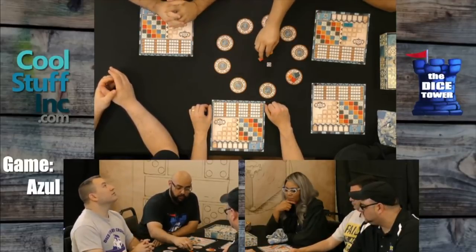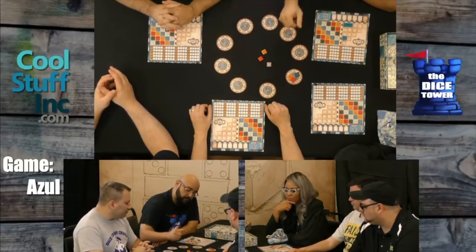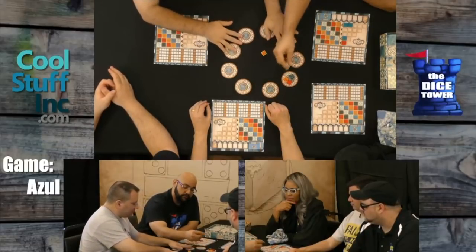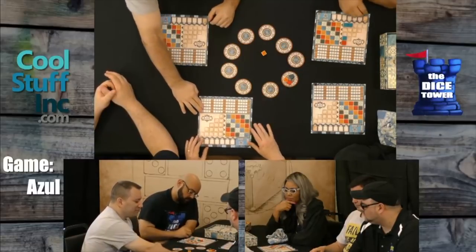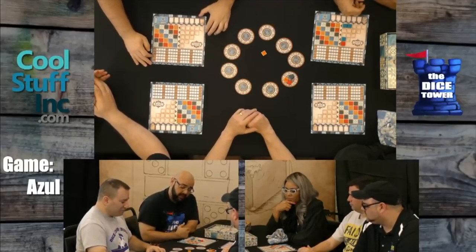You continue taking from the factories, which will run out. When it's your turn, instead of taking from a factory, you can take from the floor — same rule: you take all of one color and they all go to one line. If you are the very first person to do that, you take the first player token as well. This makes you the start player for the next round, but it also penalizes you one point.